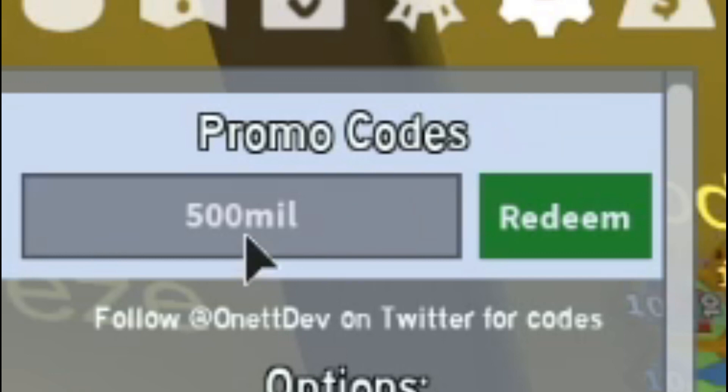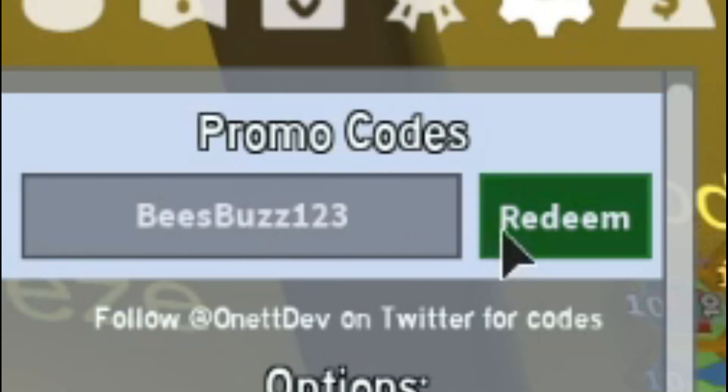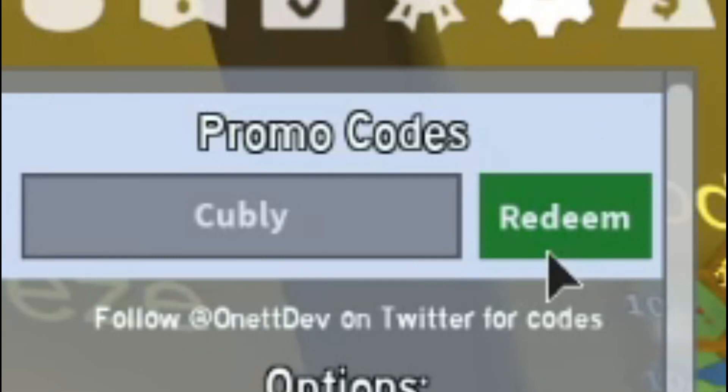After that, guys, you have the code Discord100k. Then you have code BeezBuzz123. Then code Teespring. After that, guys, we have the code BigBag. Then you have code Buoyant. We have the code 5MMembers. After that, guys, you have code Cubbly. And now we're getting on to some of the newer codes — we've got the code RedMarker, which came out quite recently.